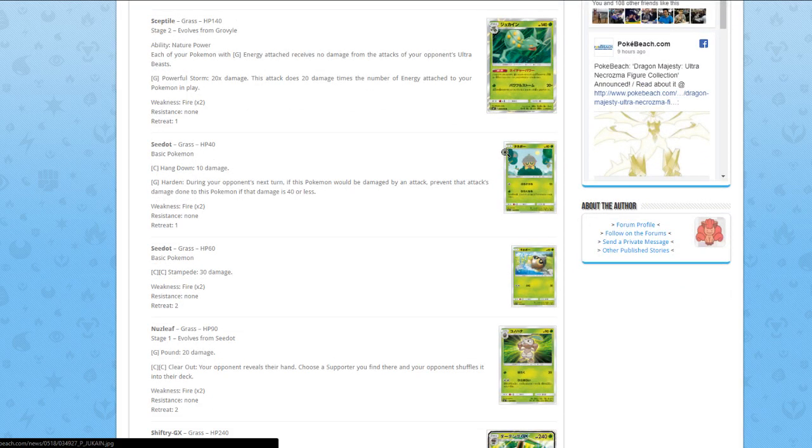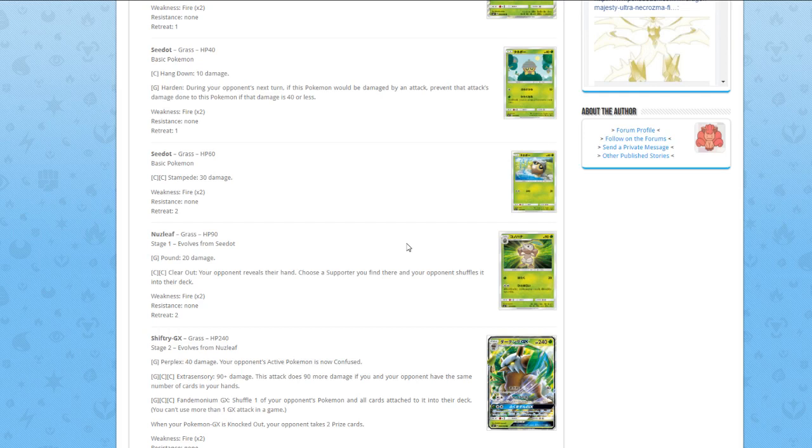Seedot — Hang Down for 10 damage, and Harden — during your opponent's next turn, if this Pokémon would be damaged by an attack, prevent that damage if it is 40 or less. This is super horrible, especially because it's only 40 HP. The next Seedot does 30 damage for two Colorless and has 20 more HP. Nuzleaf for one Grass does Pound for 20 damage, and for two Colorless your opponent reveals their hand, you pick a Supporter you find there, and your opponent shuffles it into their deck.